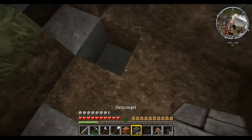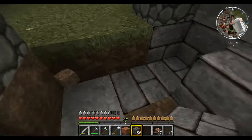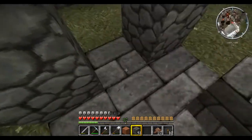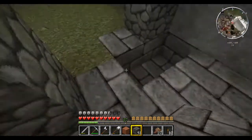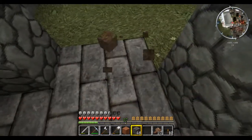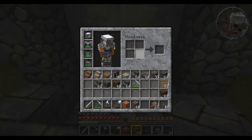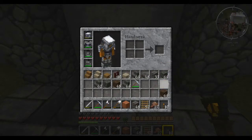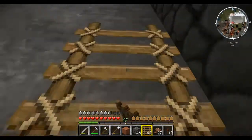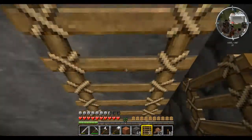Schauen wir mal hier einen Fußboden aus. Das ist nämlich einfach sicherer, wenn man das so macht. Das wären ja dann Wände. Und hier kommt dann die Leiter dran hoch, und da in der Mitte – da könnte man Zaun setzen oder sowas. Das ist einfache Arbeit, das geht gut. Habe ich jetzt alle erwischt, ja.